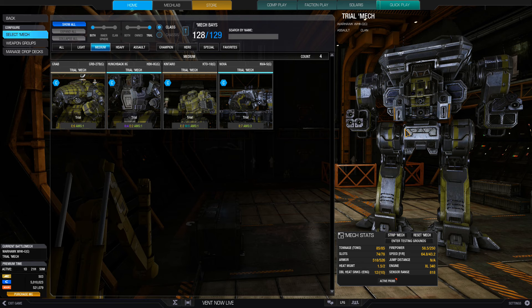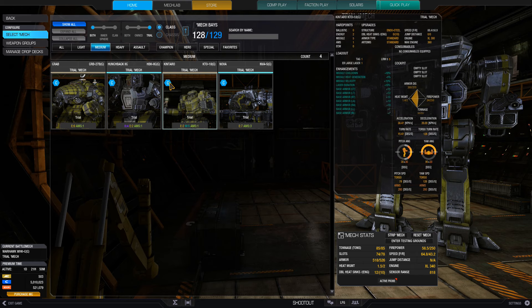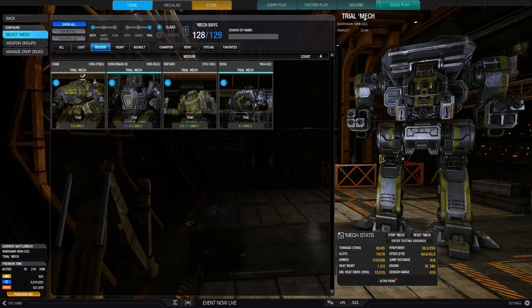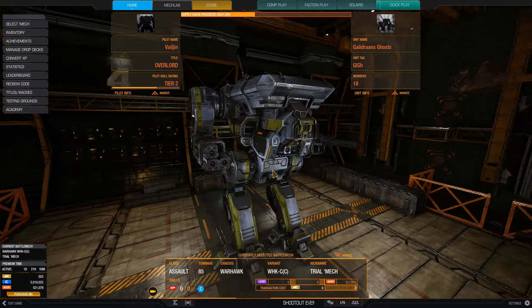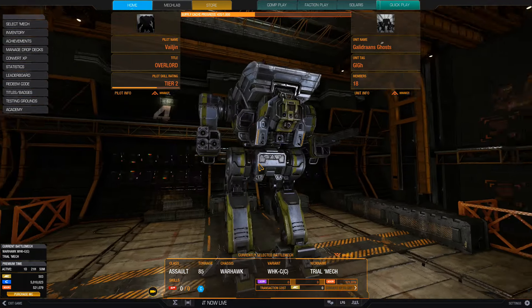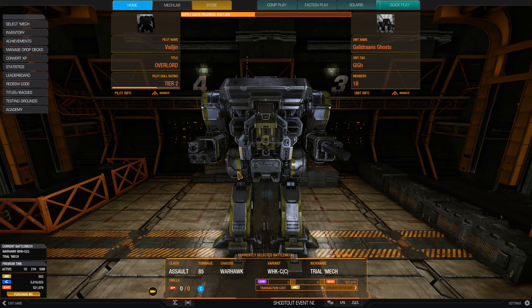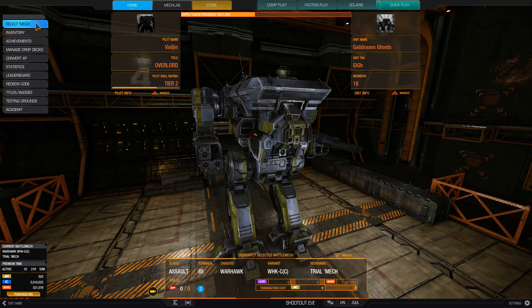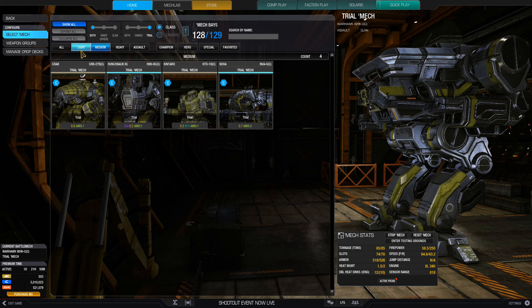Hello and welcome back. Philip here with another MechWarrior Online video. I've noticed in the last several months that there are lots of new players coming in. Most of them are marked out with a little green C just like this blue one is here. They are cadets. The cadet bonus is given to all new players for your first 25 matches — they give you a large lump sum of money. It is best to go ahead and play those 25 matches using the different trial mechs that you can get.